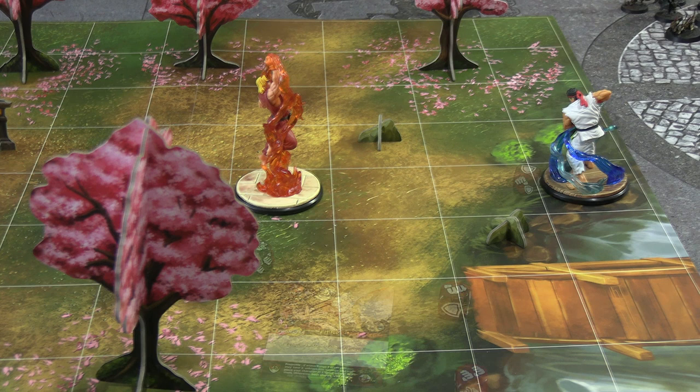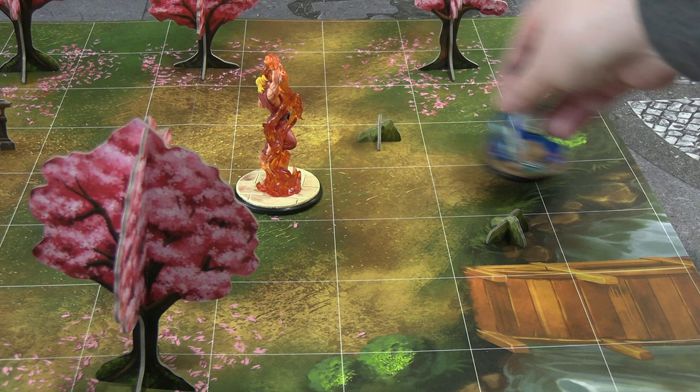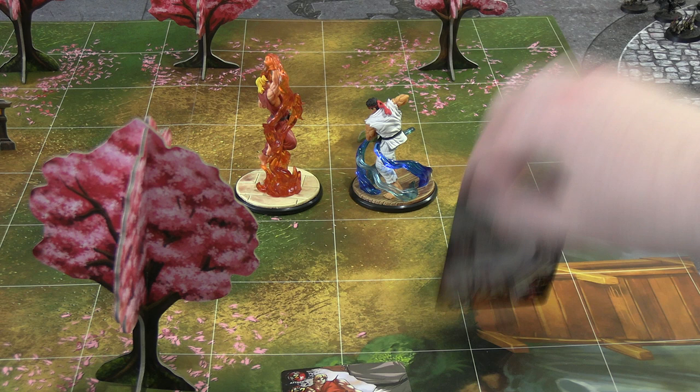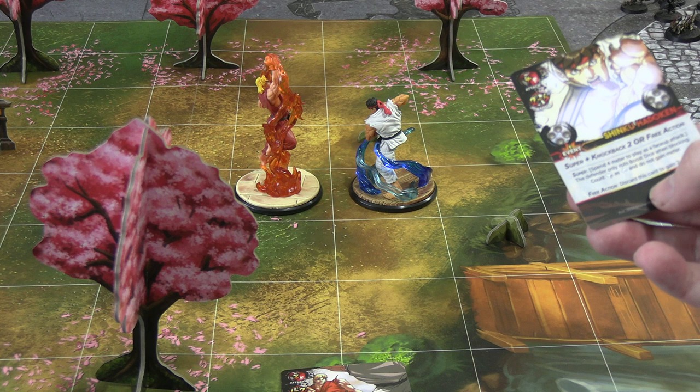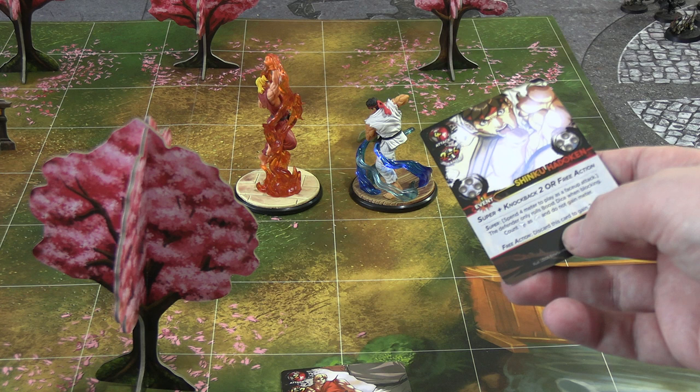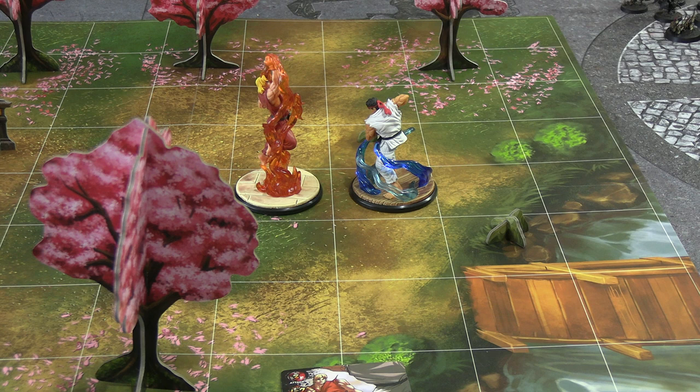Back to Ryu. Ryu can move up to two and still keep one movement in reserve. He draws a top card to attack and I must anticipate. He draws an event card — it's a super or knockback or free action option. He doesn't have enough metre for the super, so we do the free action: discard and gain two metre. Ryu goes up to three metre.